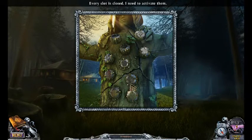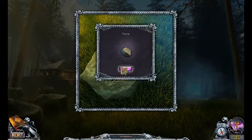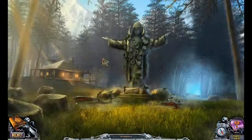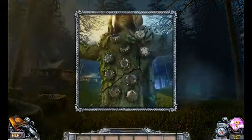In every slot of this world it's planned to activate. So it's like what we had to do in the first one then. There's a symbol on the rock at one of these. Okay, there's a little ribbon. 'This banner is torn to pieces.' That banner was torn to pieces. Can you use a rock at one of these?